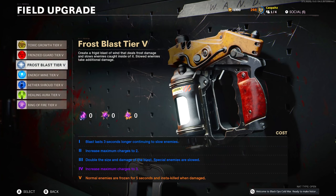For the field upgrade you will obviously select frost blast. As you can see, I have it upgraded to the fifth tier. Once upgraded to the fifth tier, it says that normal enemies are frozen for five seconds and insta-killed when damaged.